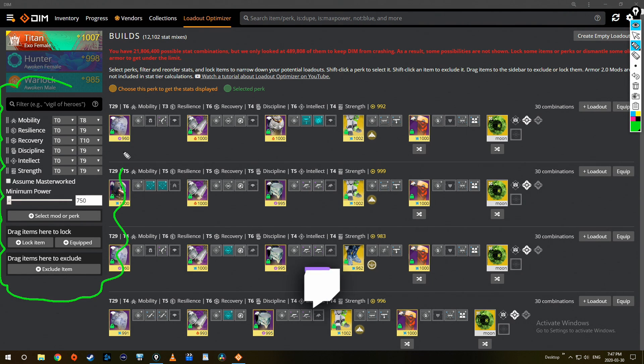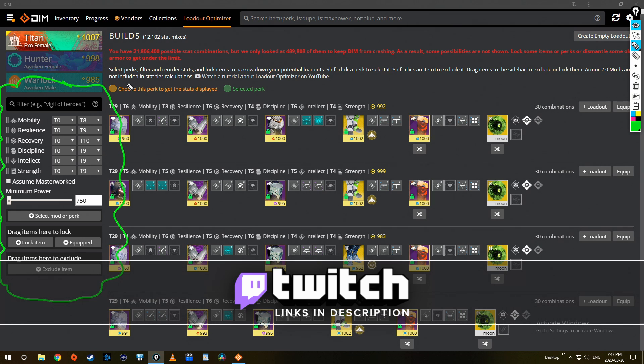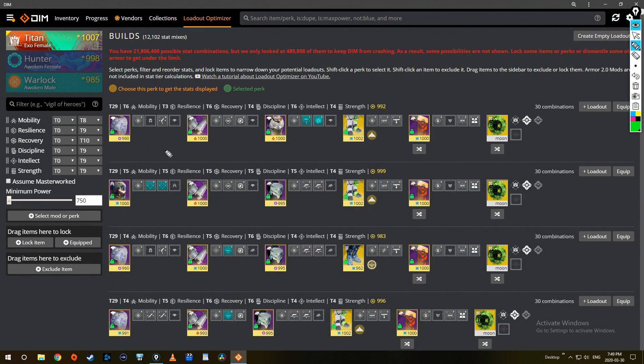On the left-hand side is all the stuff you can use to your advantage for comparing one build to another. For example, I'm going to show you how to use those to find the absolute perfect build for yourself. First and foremost, this little checkbox right here: assume masterwork.